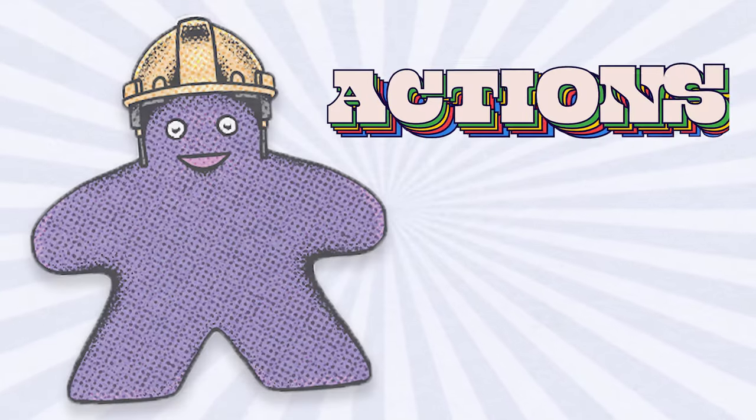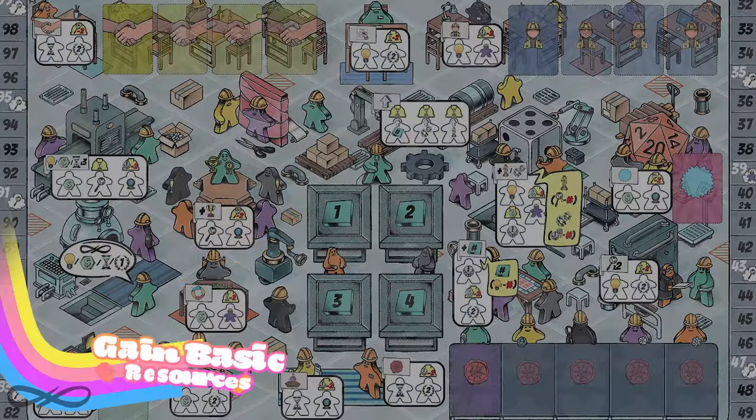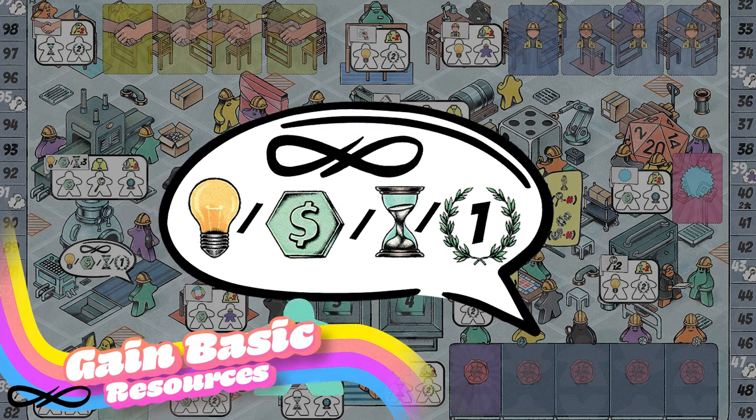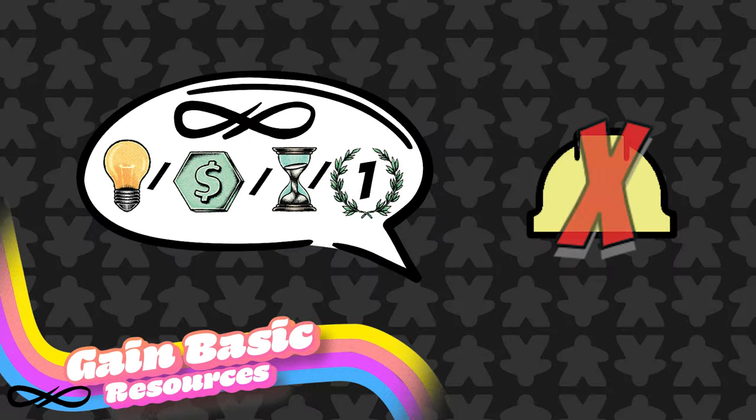Let's now take a look at the different actions you can perform in games of Meeple Inc. The Gain Basic Resource action: place a worker into this speech bubble to gain any one of the following resources — an inspiration token, a dollar, a time token, or a victory point. There is no cost to take this action, and unlike all other actions, there is no limit to the number of workers that can take this action.